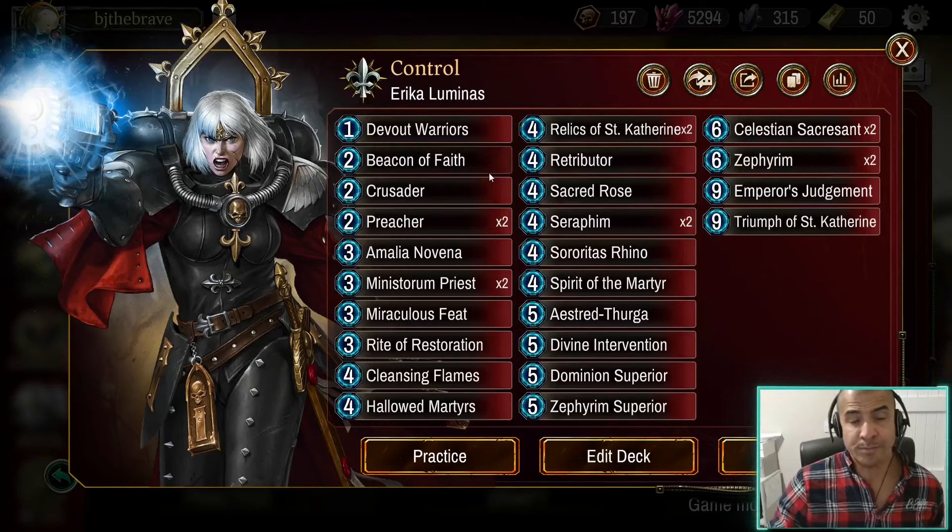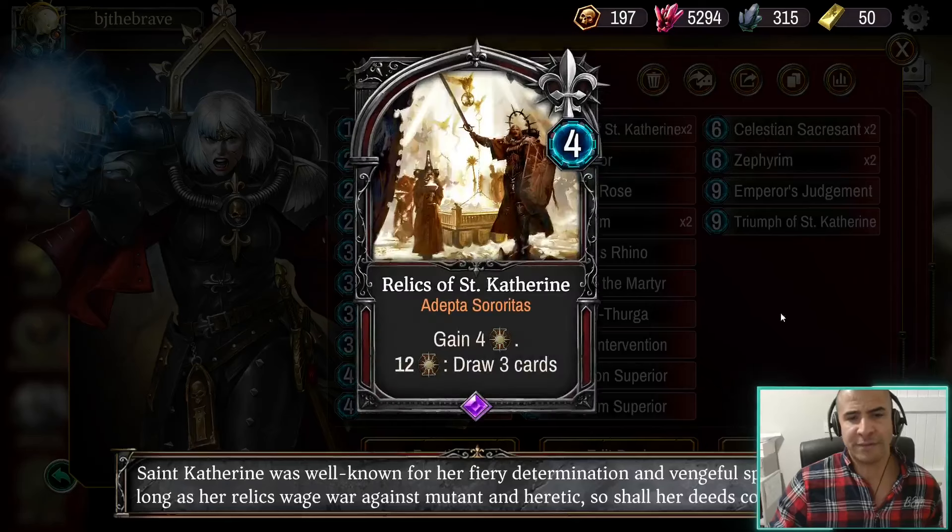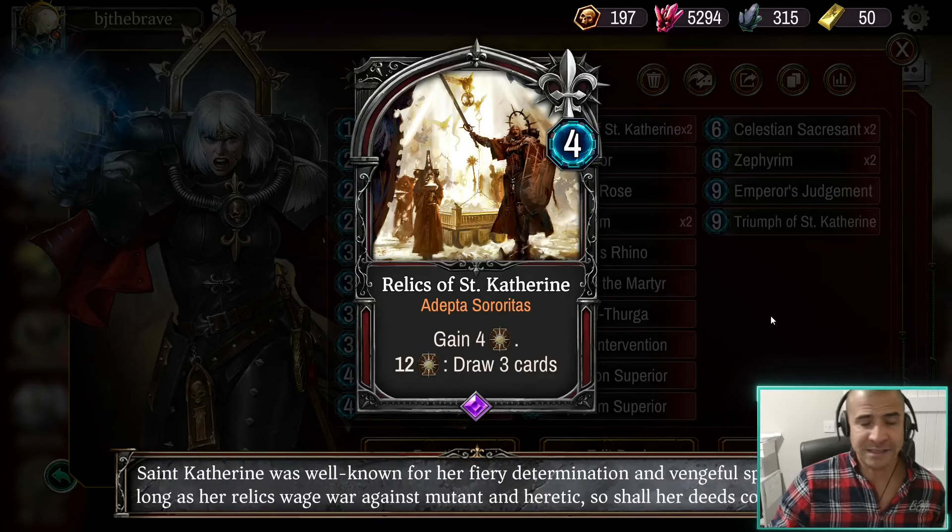It can just chip away — death by a thousand cuts — and be a win condition in itself. What I've gone for in this build is a control build. We have lots of things that can help us control the board even without getting the faith points. We do still have the Relic of St. Catherine — in every Sisters deck, this is our guaranteed way of getting enough faith, and in this deck that's enough to activate the Warlord power.